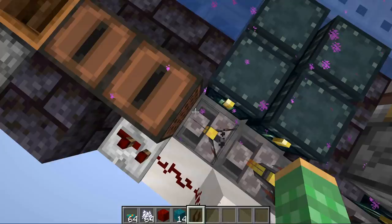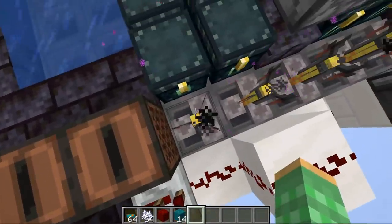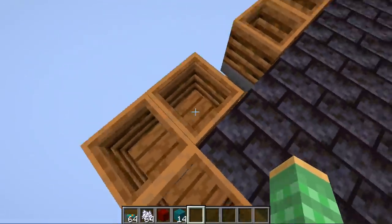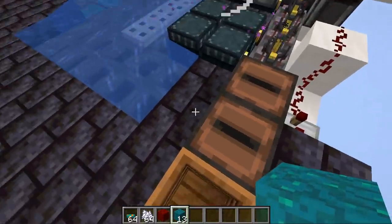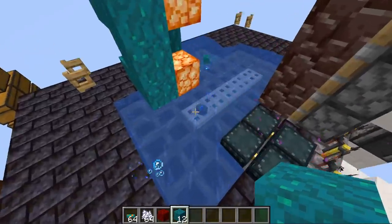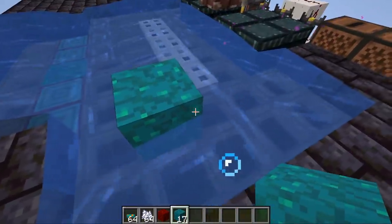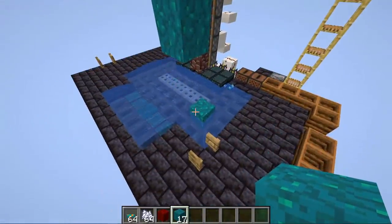On the opposite side, slightly stronger blast-resistant blocks — like a jukebox or shulker box — are used since explosions reach there. The very lowest parts of the tree only grow out two blocks rather than three, so in the center water area we only removed slabs two blocks out in each direction. With this collection system we can collect the majority of the drops.